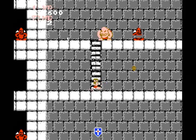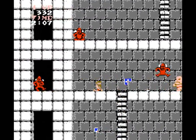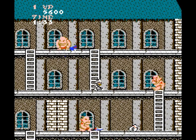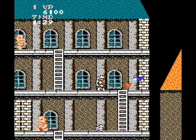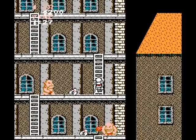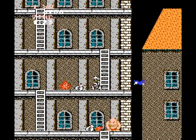Last but not least is the cross, which is really designed like a shield. It's a pretty kickass weapon and it can block projectiles. One thing about the weapons though is that you can only carry one at a time. If you pick up a shitty weapon, you're stuck with it. And if you die, even continuing after a game over, you're stuck with that weapon until you find a new one.